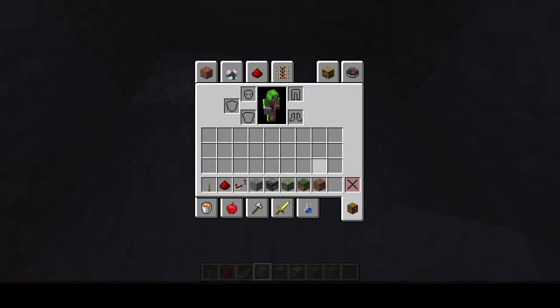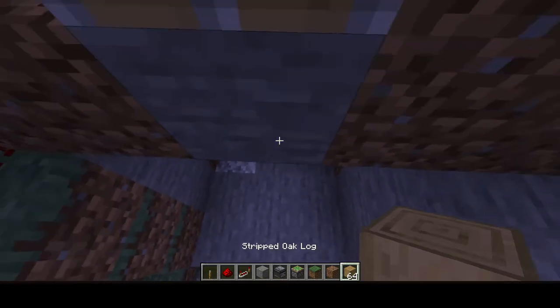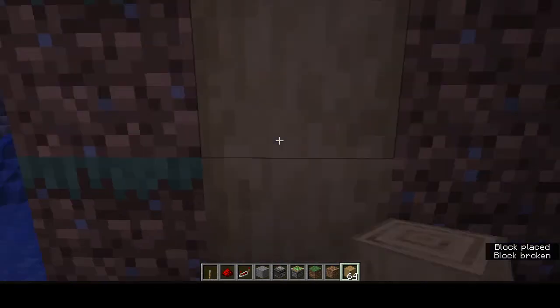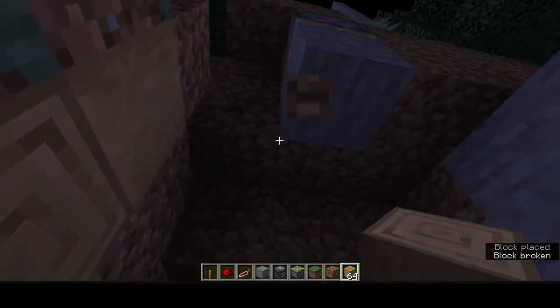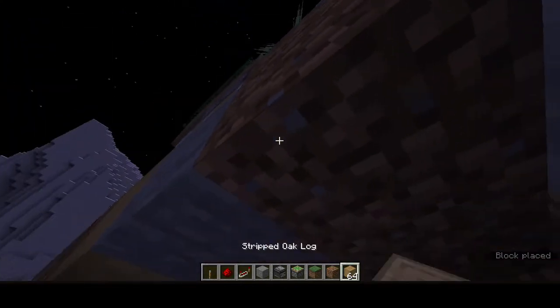Like seriously, now you can just decorate it however you want. I think stripped oak logs look the best. One block — I just normally do this, it just looks so nice and neat. And normally for this one I'll get that piece of redstone.